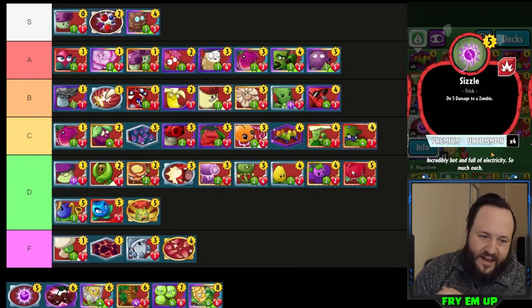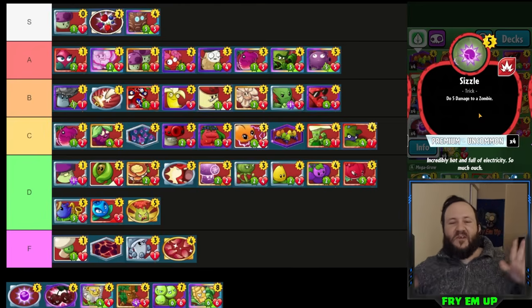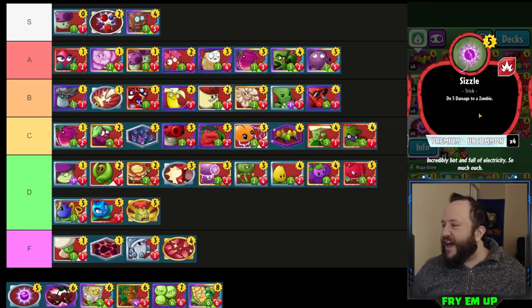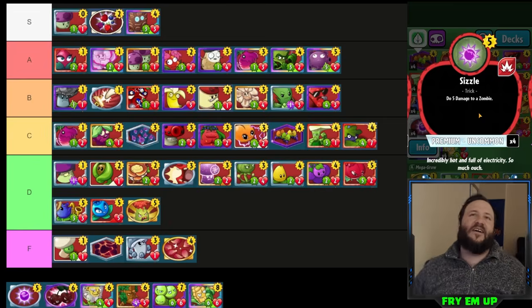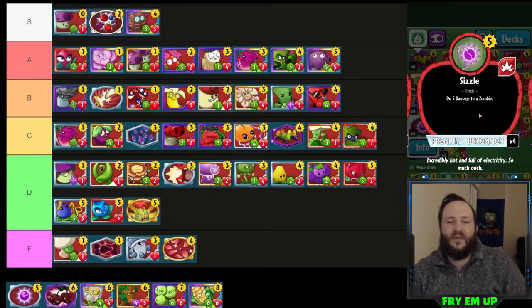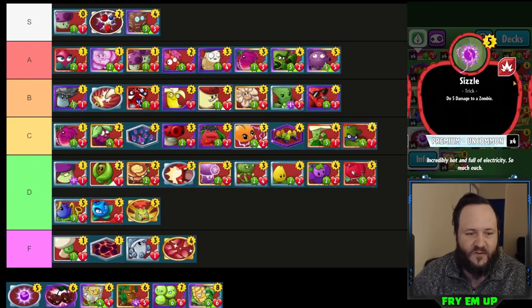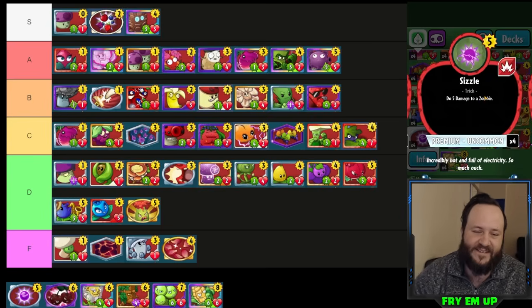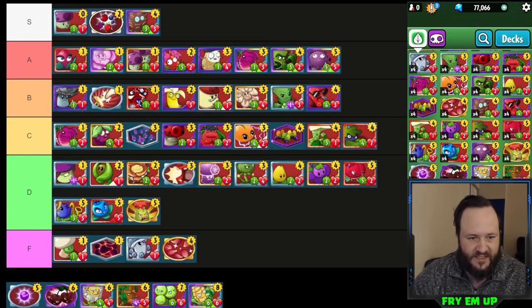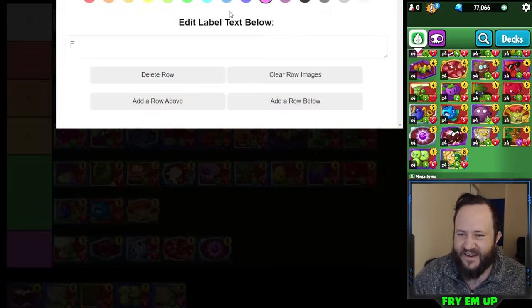Sizzle is one of the absolute worst cards in the game. In the Solar class you have Squash which destroys a zombie no matter how much health it has. What does five damage kill on turn five — Smashing Gargantuar? It doesn't even kill most things it's facing. It's a plant control card that costs five and Berry Blast does three damage at two cost. Maybe if this could go face it would actually be a good card, since you could use it as a finisher. But it's not good in itself and is outclassed by every single removal card in the game. It's going in its own tier.